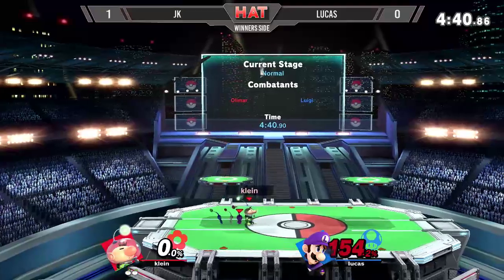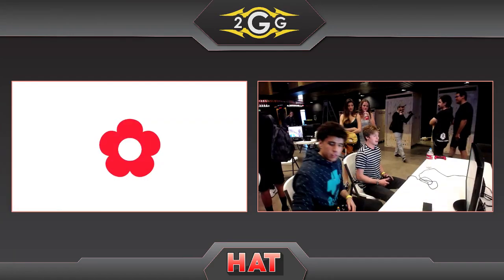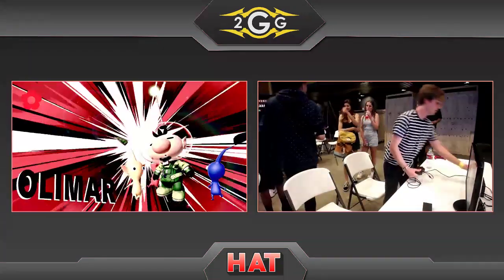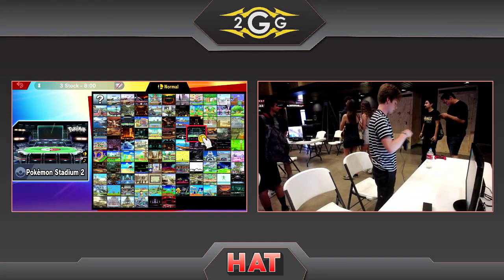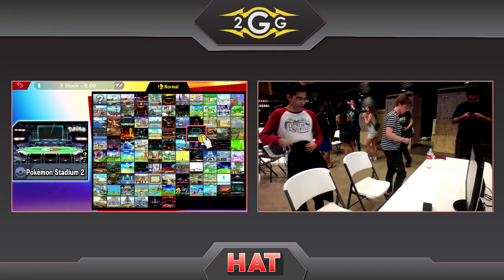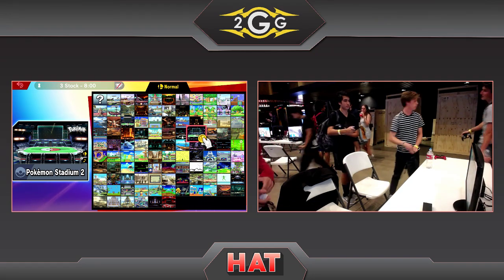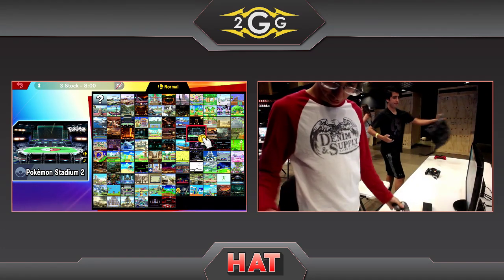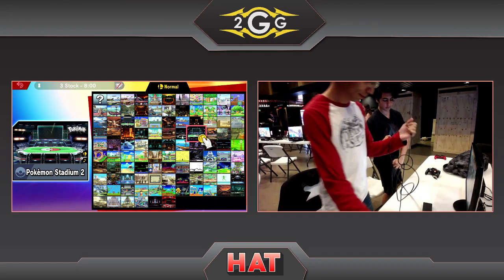Blue up throw and that will be a JV3 stock — JK with an extremely convincing 2-0, moving on to winner's round two here at HAT. Very solid, consistent, risk-averse Olimar play. He did do that aggressive zoning which can be a little risky, but against Luigi — how is Luigi going to contest that exactly? JK just played that very well.